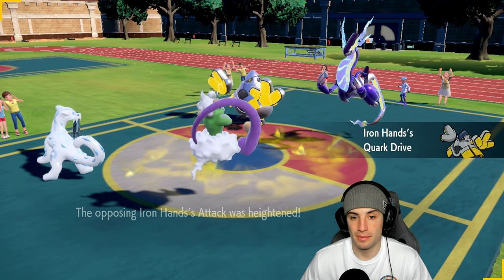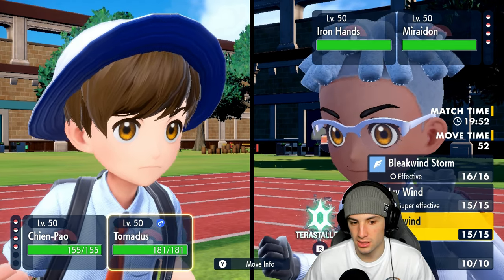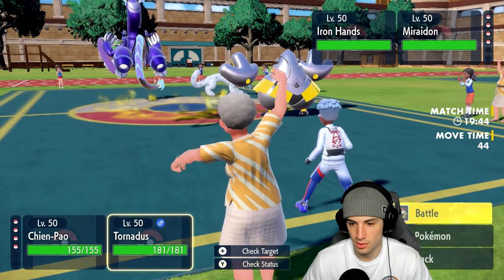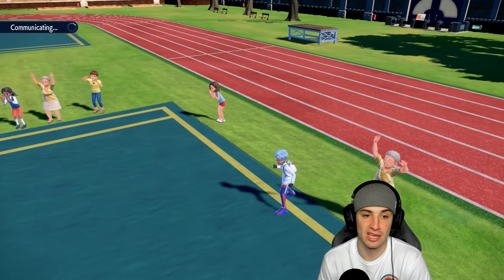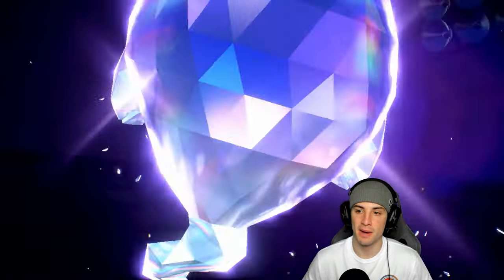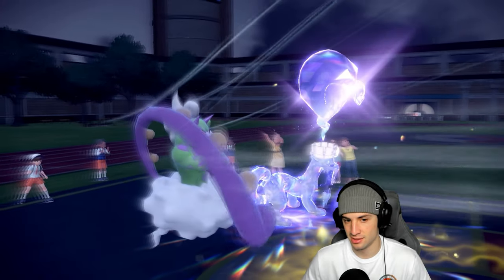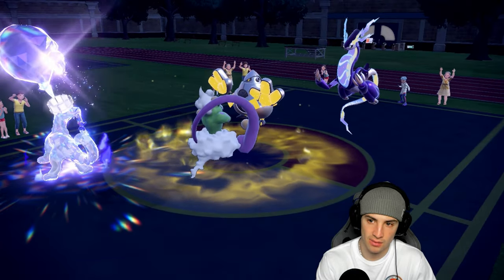If they Fake Out Tornadus it's a problem. So I'm going to Terastallize Chien-Pao into Ghost to bypass Fake Out, and go for Tailwind. That lets us bypass Fake Out problems and automatically break terrain — much better than hoping they don't Fake Out Tornadus. Ghost Tera just bypasses any Fake Out and destroys terrain right here right now. The Fake Out goes into Chien-Pao and everything works perfectly — Tailwind flies, I say bye-bye to the terrain, Ice Spinner comes across but doesn't KO Miraidon.